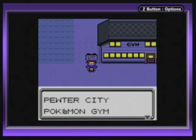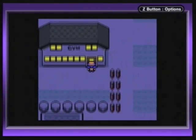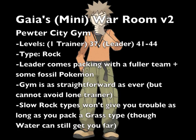Pewter City Gym leader Brock — the rock-solid Pokemon trainer. Anyways, it's been a warm-up town with Pewter City, of course: just one trainer, one Pokemon, and then the leader at levels 41-44, and Brock is rock type as before. He does come up with a bit of a stronger team than last time though, including the fossil Pokemon, which we won't be able to get on our own. The gym's trainer is the same as before — very straightforward — but you can't avoid the trainer this time; you have to fight him. This should be one of the easier gyms you have to deal with. I mean, it's rock type — they are slow and have low special defense, so just bring a water or grass type, especially grass for the fossils.